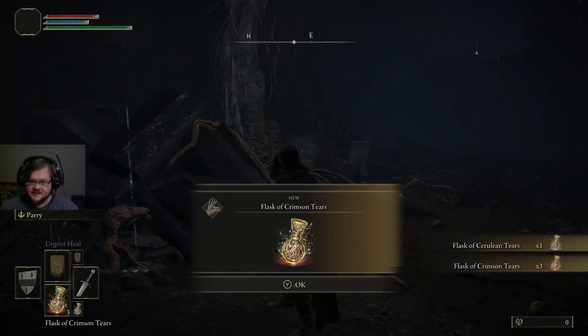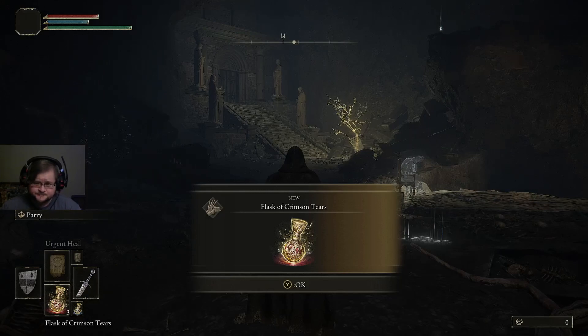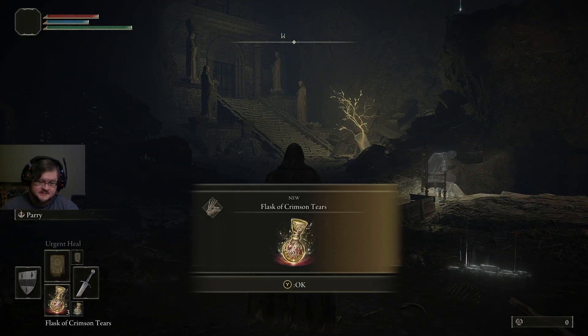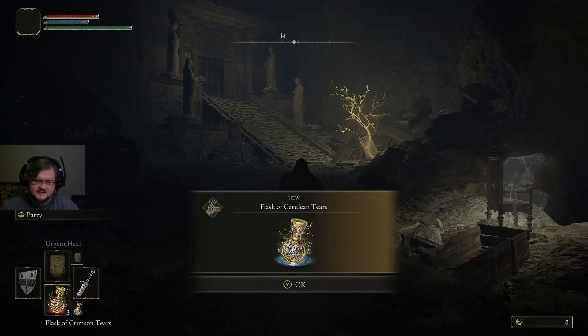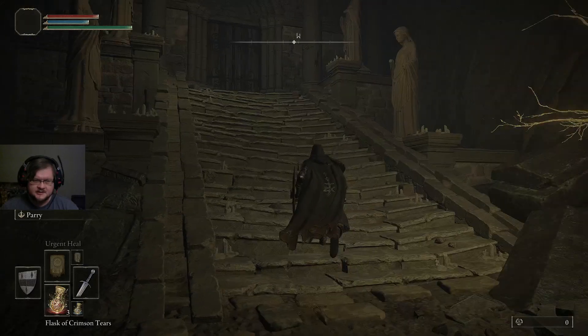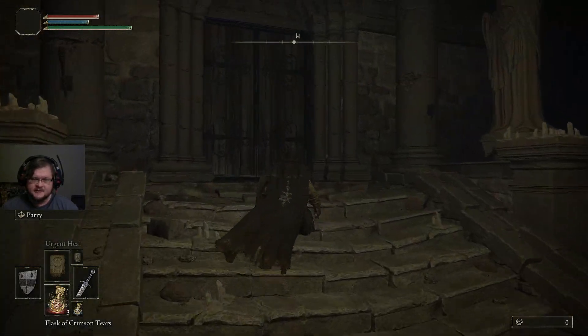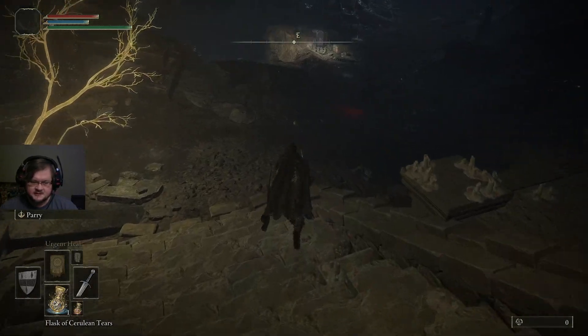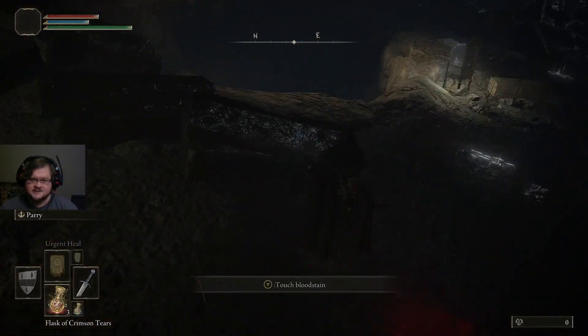So we've gotten past the introductory cutscenes and we are a little bit further in. So the Flask of Crimson Tears and the Flask of Cerulean Tears — these are important. The Crimson Tears heals our health, and the Cerulean Tears heals our FP.